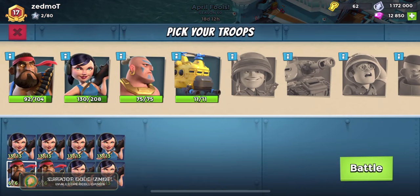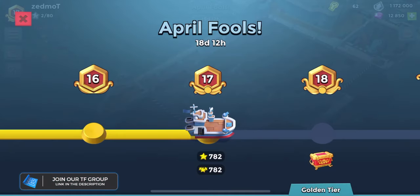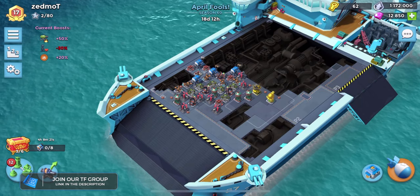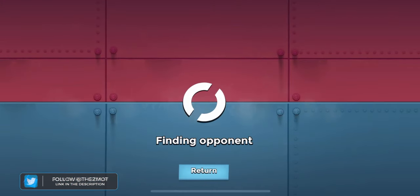You guys probably know all this stuff, but talking about mundane Boom Beach details is helping me settle my nerves - dealing with banks is an absolute nightmare. The reason why I stopped attacking yesterday and getting into 17 was that everyone was getting to five engine rooms and I knew that collecting my chest was going to be a gong show. I might cut out some of these attacks as we get into five engine rooms because watching me just get pummeled - I'm not sure I have the patience today. Sorry, I am completely fried. Picking up a new vehicle tomorrow, dealing with three different banks.